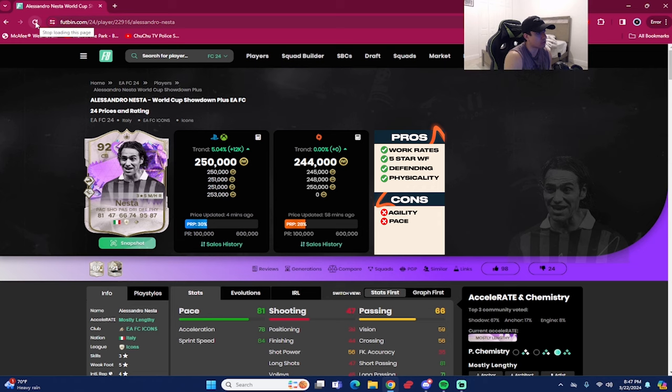That concludes the review for the 92-rated Ultimate Birthday icon Nesta, coming in at around 250,000 coins on Xbox and PlayStation, and 244,000 coins on PC. This card literally got released today and is already under 300,000 coins — rightfully so, because this card is way behind the power curve. I don't know what they were thinking dropping this card with that pace. The pace is a major con, and it was very noticeable — going against an Mbappé, this card will get burned.